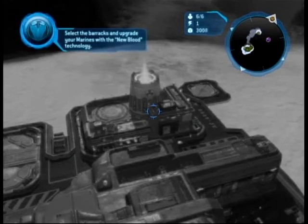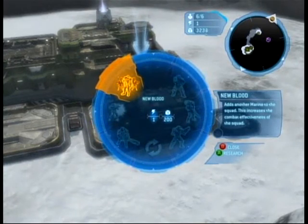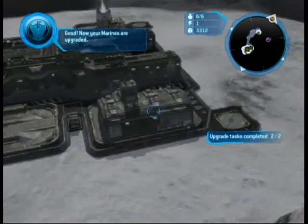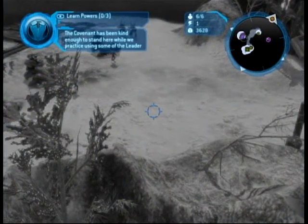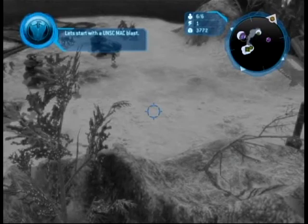Having one reactor will allow you to upgrade those marines. Select the barracks and upgrade your marines with the New Blood technology. New Blood researched. Now your marines are upgraded. Let's follow the objective arrow and learn about leader powers. The Covenant has been kind enough to stand here while we practice using some of the leader powers. Let's start with the UNSC Mach Blast. Press up on the D-pad to see the leader.